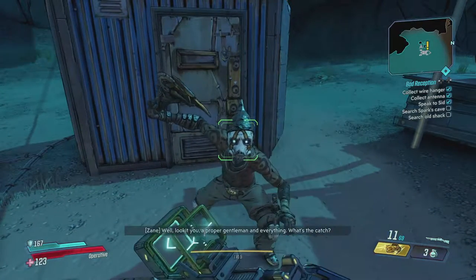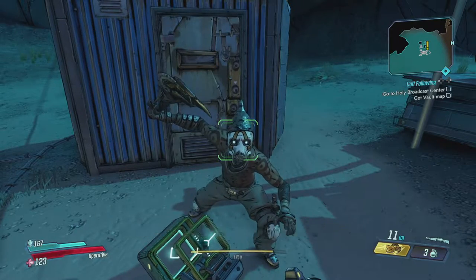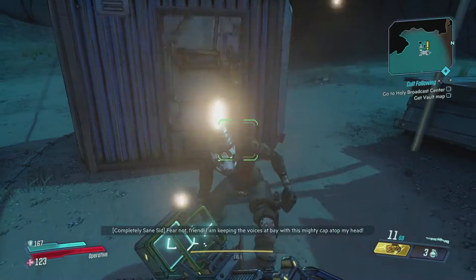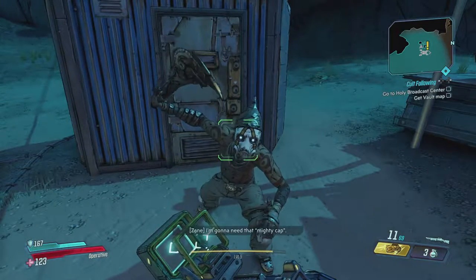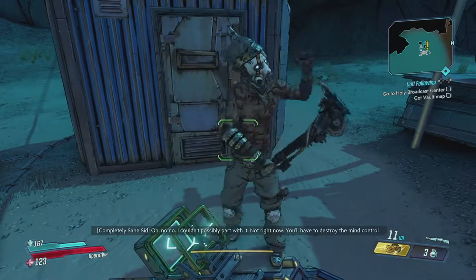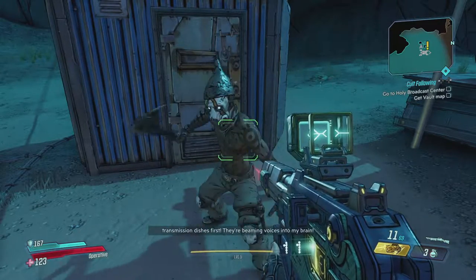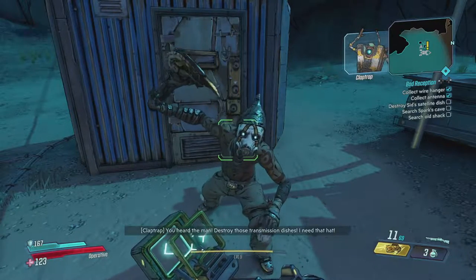Completely Sane Sid! 'Fear not, friend. I am keeping the voices at bay with this mighty cap atop my head.' I'm going to need that mighty cap. 'Oh no, no — I couldn't possibly part with it. Not right now. You'll have to destroy the mind control transmission dishes first. They're beaming voices into my brain.' You heard the man — destroy those transmission dishes! I need that hat.